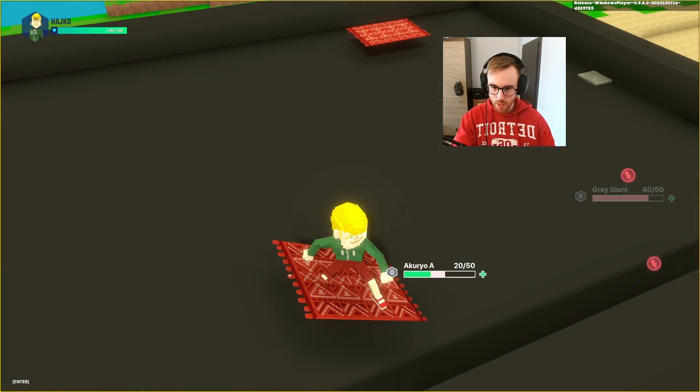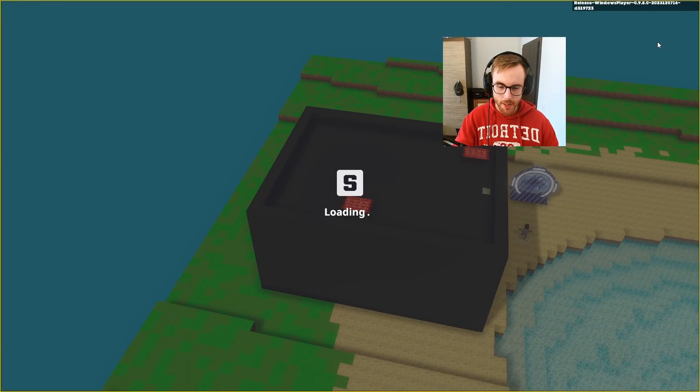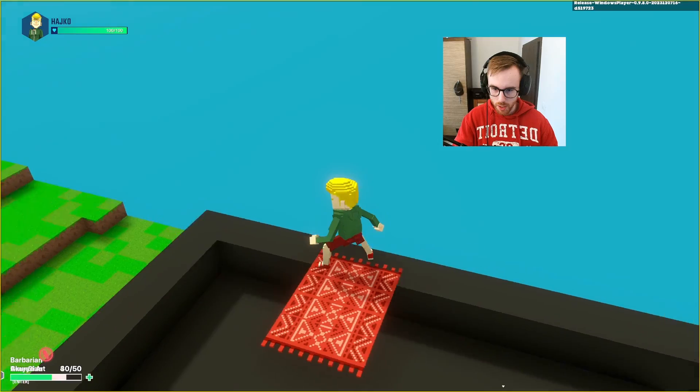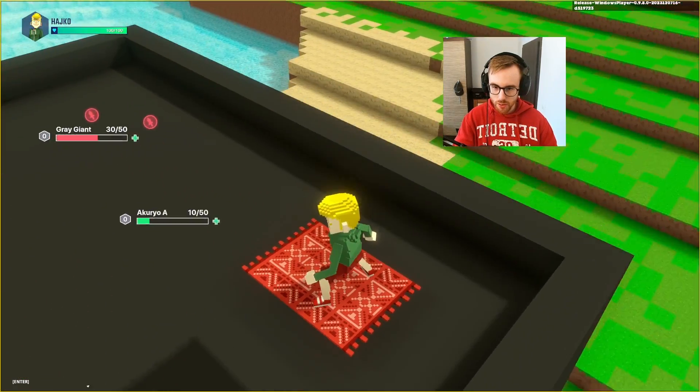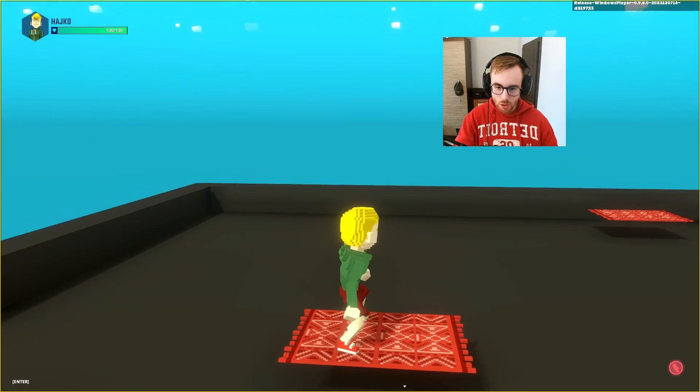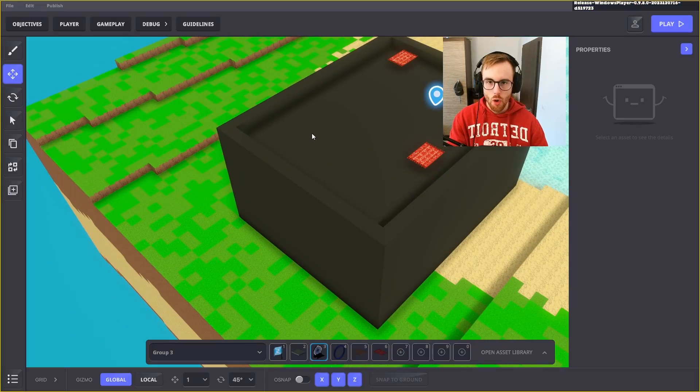We don't want 'look at destination' this time, and we don't want the wait duration at start, so it loops all the time. Now it doesn't look where it goes — it always faces the same direction. Pretty cool! These advanced platforms are really flexible.